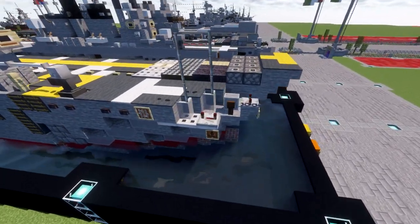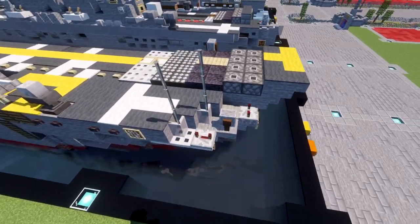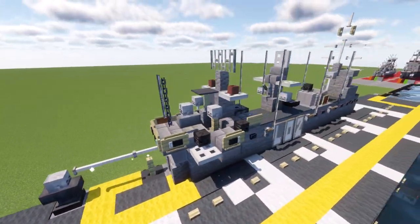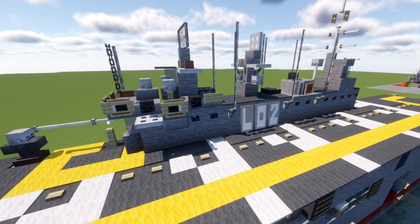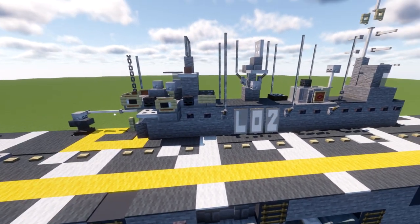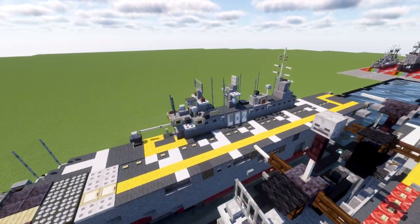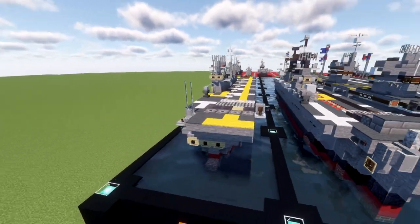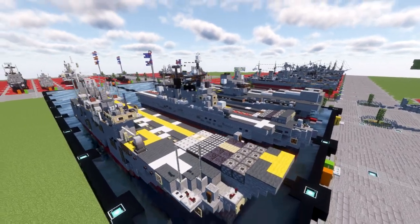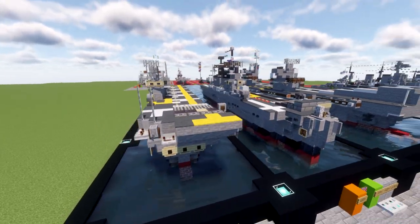We have a pretty interesting bow — half of it is dedicated to the ski ramp and the other half has a little fighting position with a gun. Then we have the deck crane as well as the command tower or superstructure, which houses the bridge, ATC, and all that. Overall, really cool design for the ship. It came out pretty good and is a cool addition to our BAFTA fleet, especially next to the Invincible class — very comparable in design and functionality.